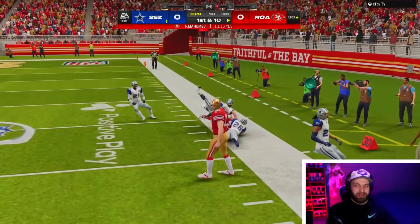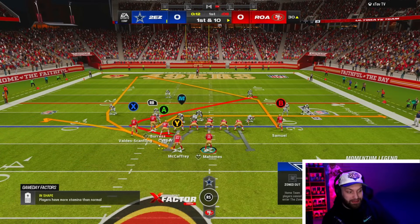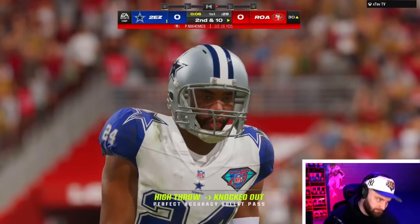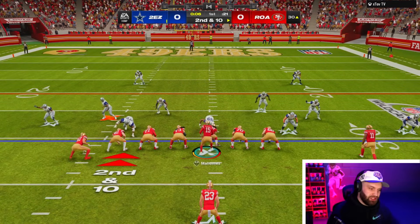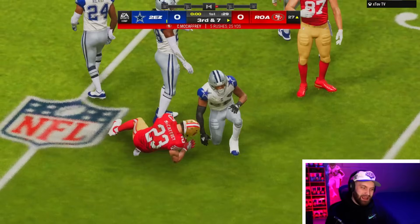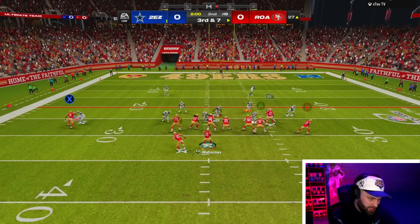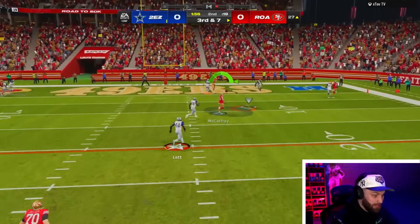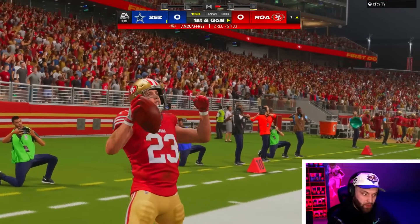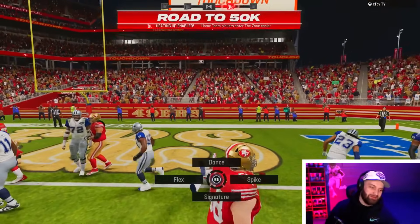CMC is frying his one-on-one matchup — you can see the separation from the guy he's manned up with. We get him open over the middle but he drops what should be a catch, even with 85 catching and Gift Wrap 2. Then in the red zone, 92 short running is not fair. We get the great leap animation in goal line defense and find the end zone. So far I'm very impressed with CMC.